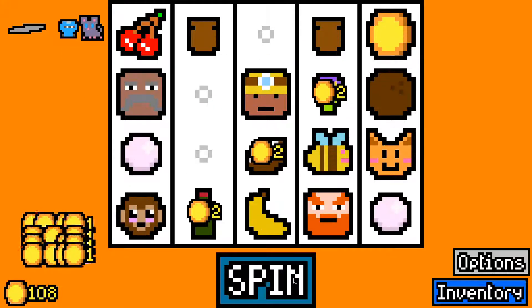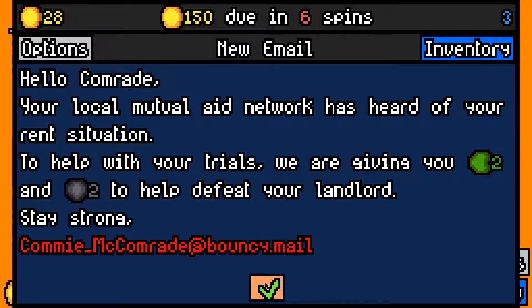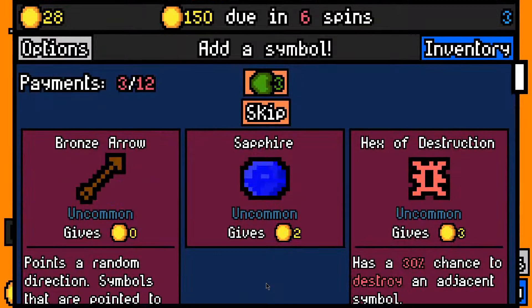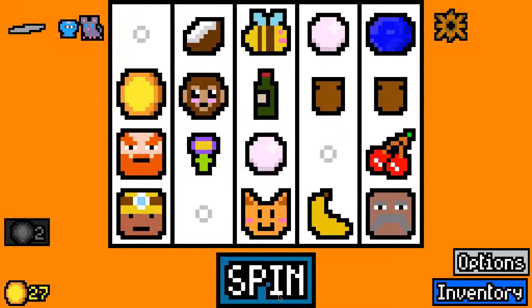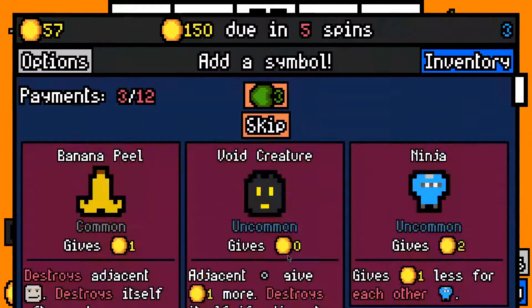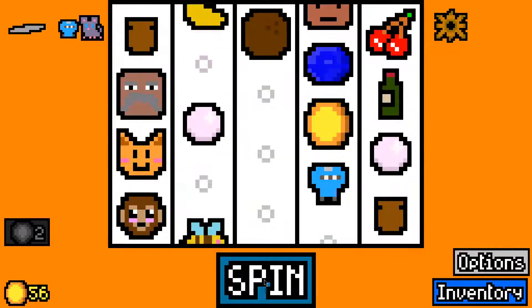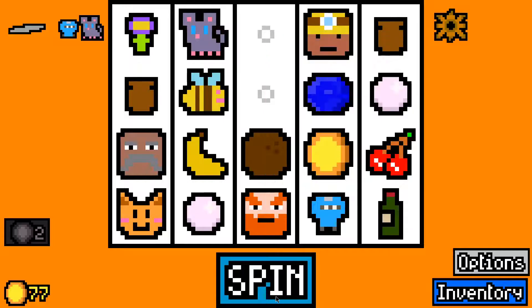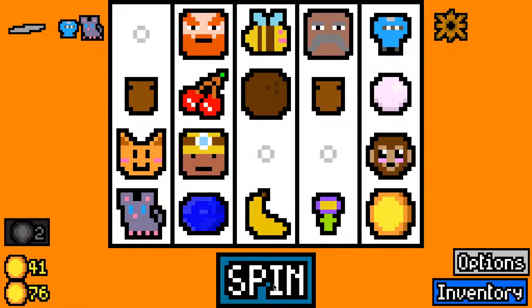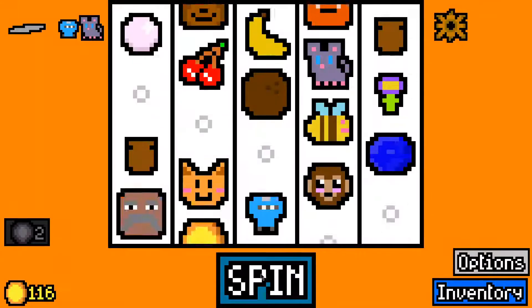I'll take a coconut half — we're definitely looking for something, either monkey or... there's a monkey, perfect! Okay, we made the 100 rent payment without too much trouble. 150 due in six spins. Out of this we should take a sapphire I guess, and a rusty gear is quite good for the late game. Let's take a ninja — in the long run it will be worth more. And there goes a mouse for the ninja.